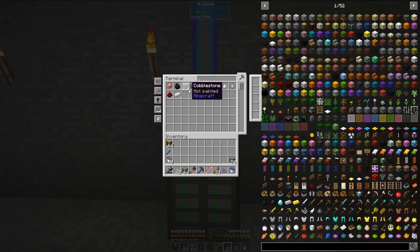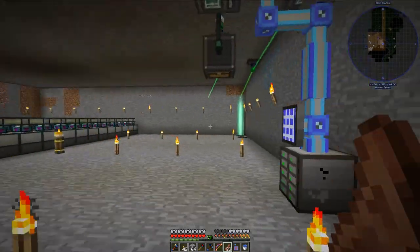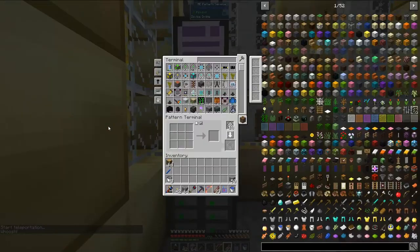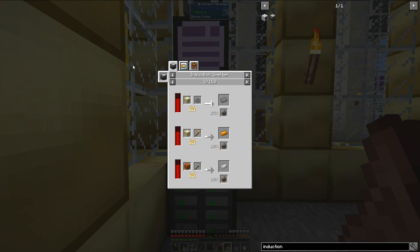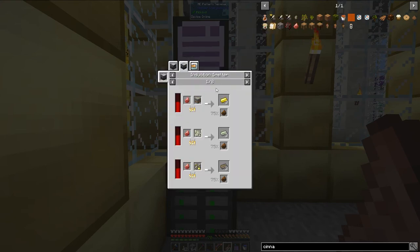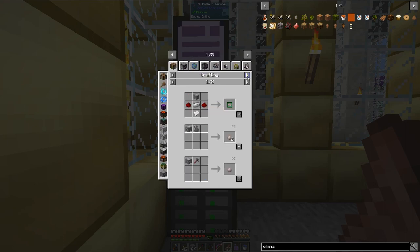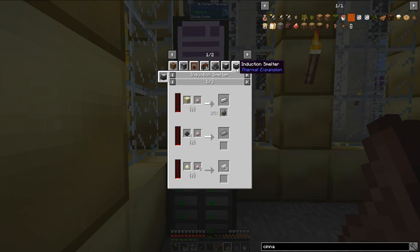I have taken iron ore away from the pulverizers, because what I plan to do today is upgrade my iron ore processing through the use of induction smelters. If I use induction smelters with cinnabar, I can actually get three iron ingots for every iron ore. Currently, processing iron ore in a pulverizer gives me two iron ingots per ore, so using an induction smelter increases the yield by quite a bit.